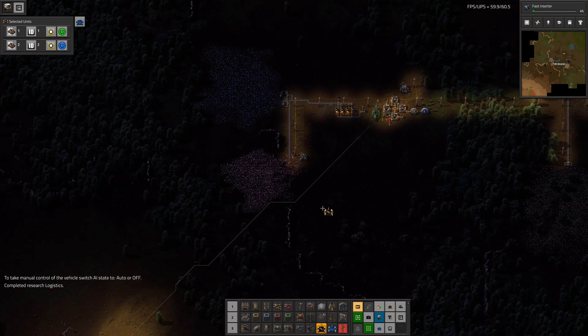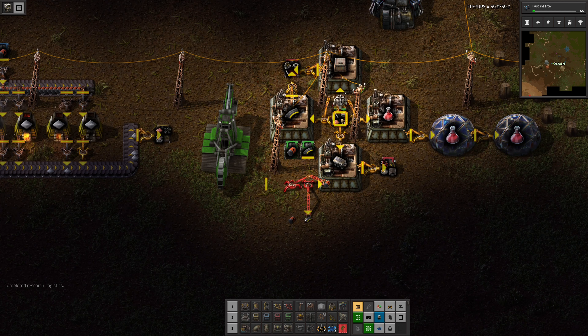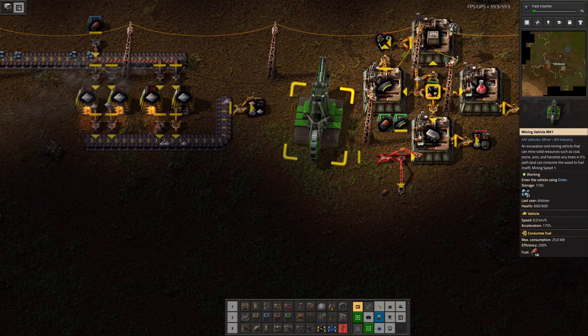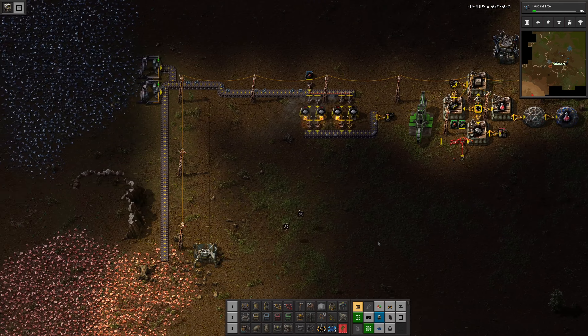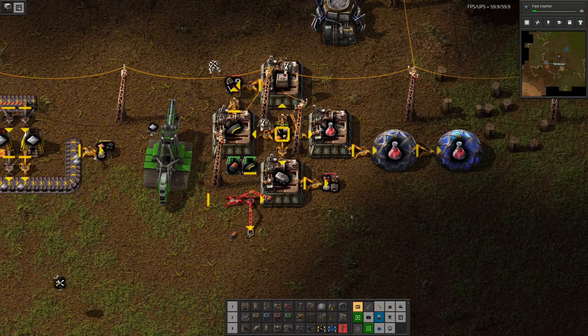I can jump out of the vehicle. I don't know why I was even in it. I just had this irrational fear that I would get dead. We've done a thing with a chaingunner, and I guess the next thing is to try and automate mining.